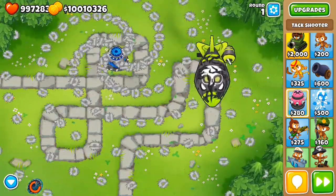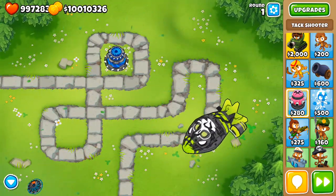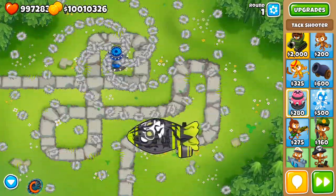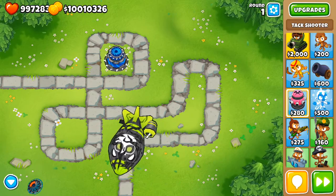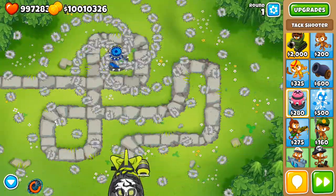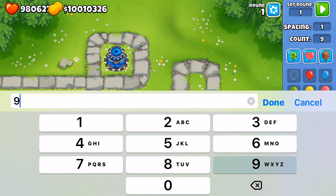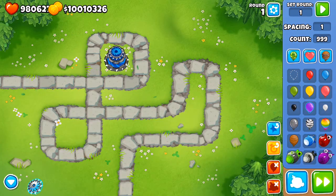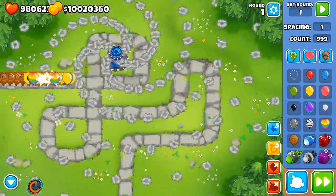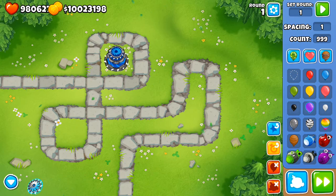It's a very effective ability against balloons, as you can imagine. Let's see if this last push will get rid of the ZOMG layer — no it won't. We're not even going to eliminate the ZOMG layer. So we'll send out 999 ceramics — why not — it's getting flooded. Then we send out the super maelstrom, and I timed that poorly.